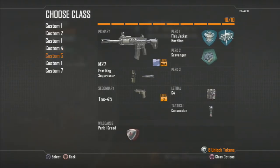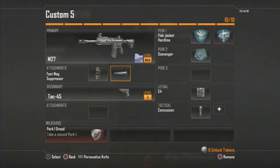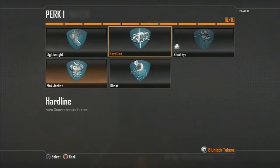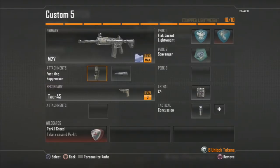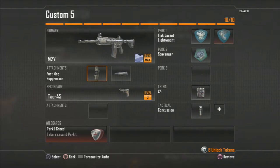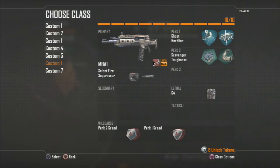Next class is the M27 — a really good gun. Most of the assault rifles and submachine guns are pretty well balanced in this game. I have Fast Mag and Silencer. This is more of a rushing class for an assault rifle. You can swap Hardline for Lightweight. All the bullets register well — it's basically the same as the AN-94, just a little faster shooting.